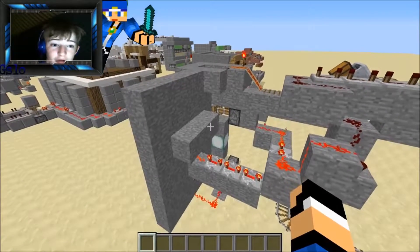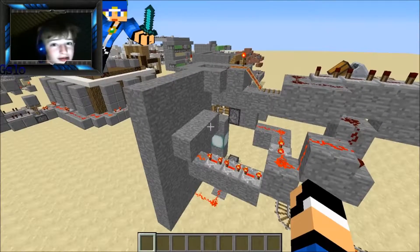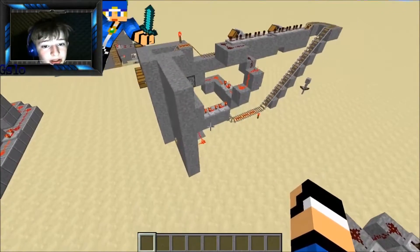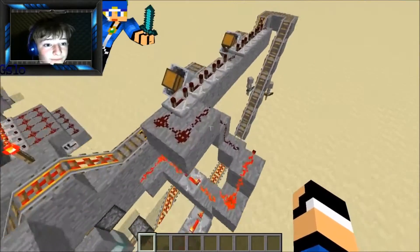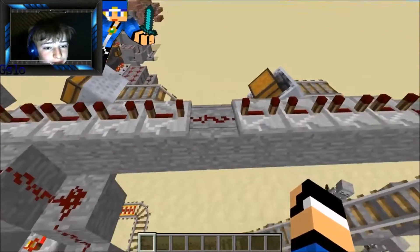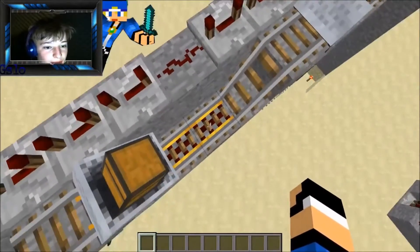Oh, also — if you hear thunder going on right now, it's because there's actually a storm going on outside. Sorry about that, I don't know if you can hear it. So yeah, you can see it goes through like that, and then this redstone will power through another four-tick delay to power that.